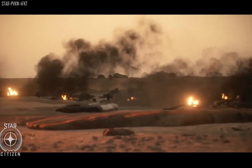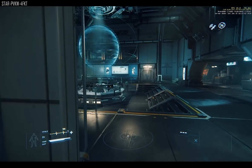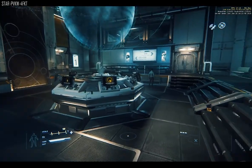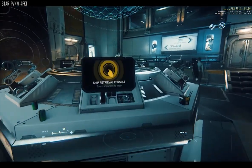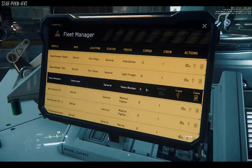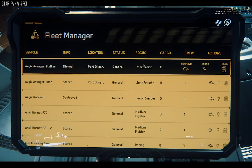In episode one we're going to take a look at requesting a ship. Let's assume you've made it to the ship request room — the big room with all the panels. Approach the panel, hold down the F key and left click on the screen. Your view will be sucked into the panel. You can align yourself better if your view is not straight on — I suggest doing so for better perspective and readability.